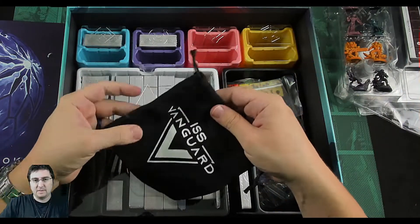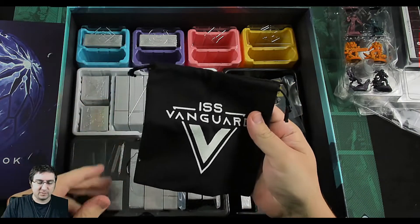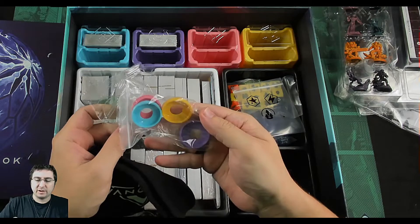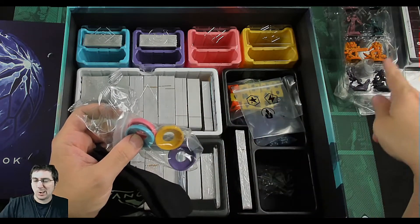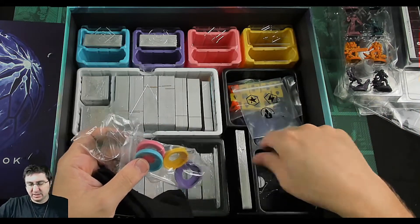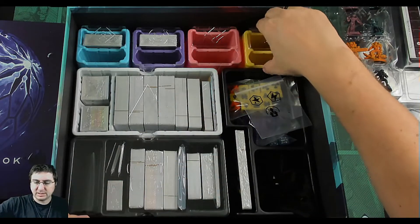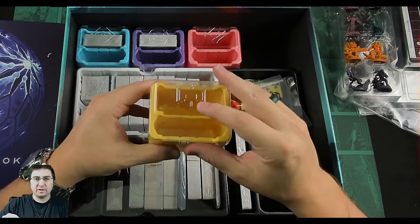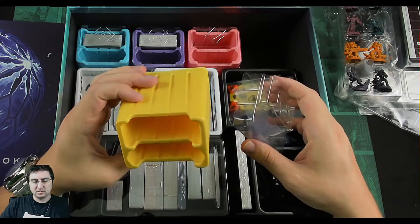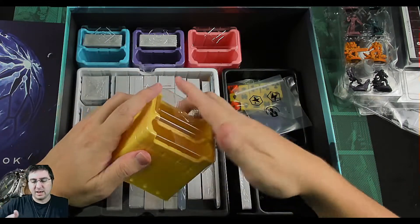We've got a bag — some tokens will go in here to draw out for discoveries. We've got stands, color rings to help identify which figures are being used for what section, and small standees. We've got these section boxes — they have the symbol on top and can fit a bunch of cards in there. One is a little bit lower than the other.